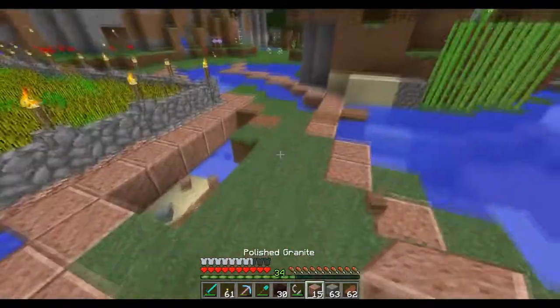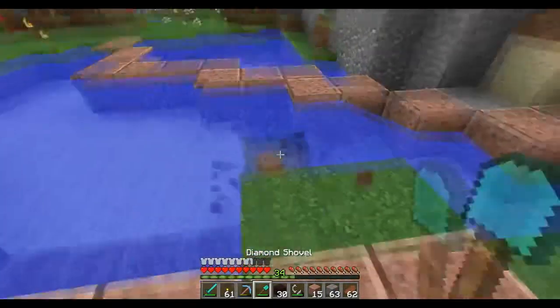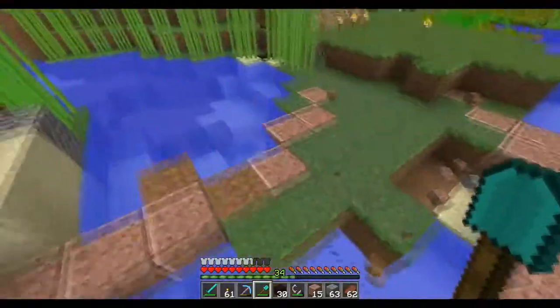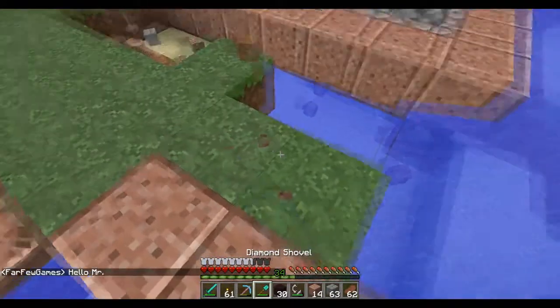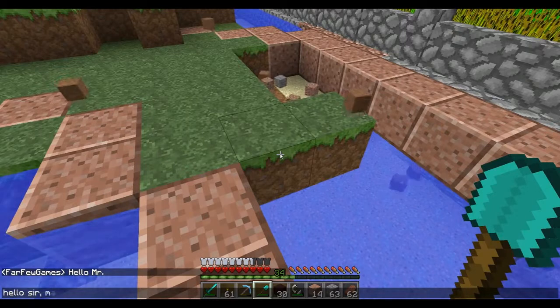So there we go. We have our walkway marked out basically. And then what I'm going to do is just place random blocks inside the middle of the outline. Oh, there's an outline missing right here. So let's do that - put that there. Hello sir, making my pathway sexier.